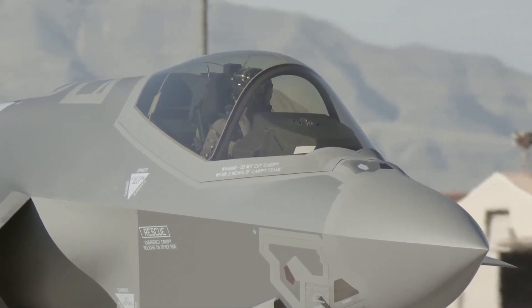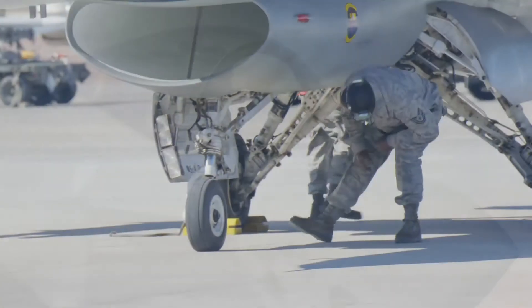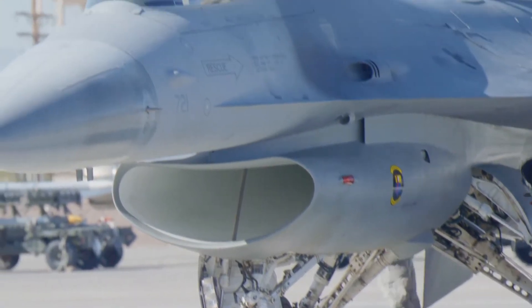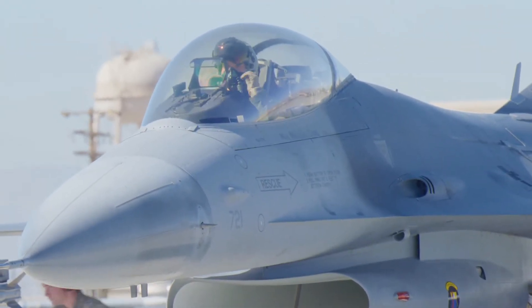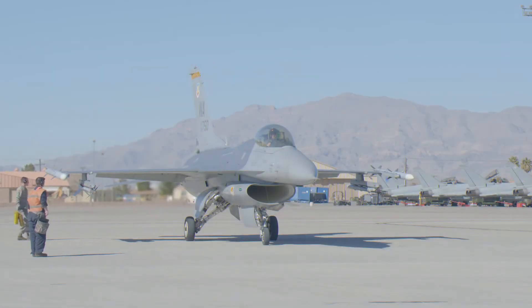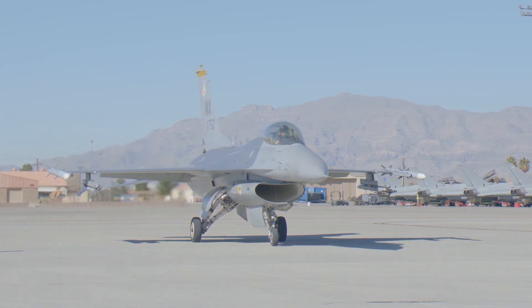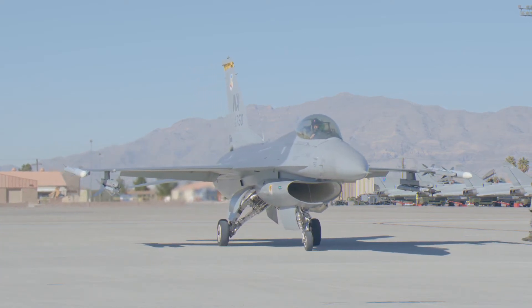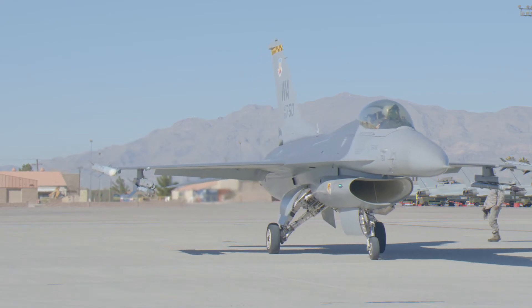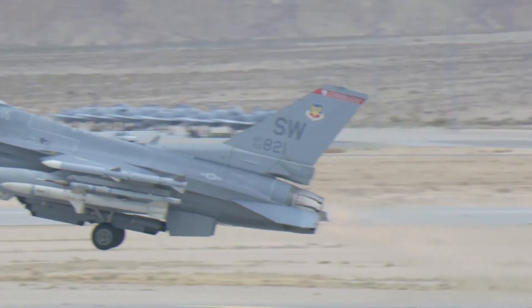We were able to partner with our fourth-generation aircraft using a data link system called the Link 16 network. Link 16 connects both the F-35 with the fourth-generation aircraft. I'm able to use my modern sensors to find and locate targets, detect air threats, and then pass those coordinates via Link 16, or tell the other aircraft about air targets that are threatening them so they're able to engage those targets on their own.